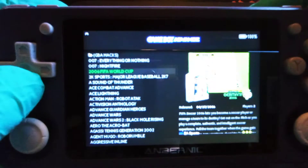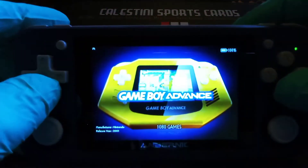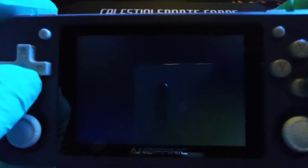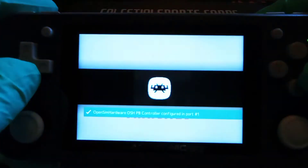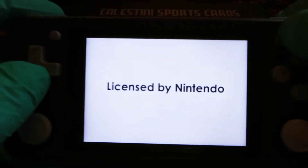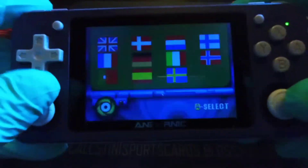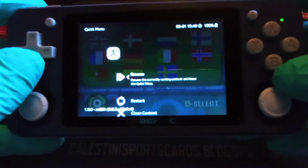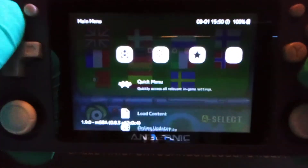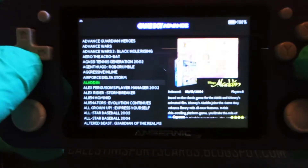Game Boy Advance — alright, so to leave a game like a Game Boy Advance game, we'll load this one up real quick and show you guys how to leave a game. To leave the game, you're going to press these two buttons and hit the B button — it's going to take you back. Now you can either go to where it says Quit RetroArch, or scroll down and hit the A button to activate that, and it'll kick you back out to the game selection screen.